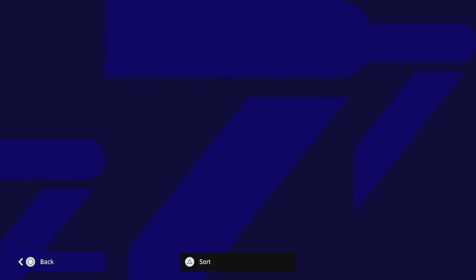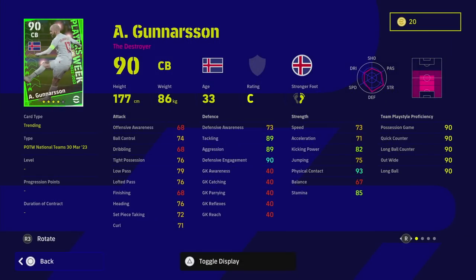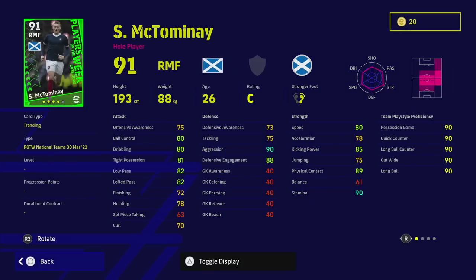Starting with Gunnarsson, the Icelandic centre back — 90 defensive engagement, but what lets him down is his lack of height for a CB. I would definitely play him as a DMF because he is a destroyer. He does have blocker, true passing, rising shot, and fighting spirit — a unique blend of skills. However, his lack of pace, defensive awareness, and height for a centre back is a big no for me. I don't think he'll be making many squads.